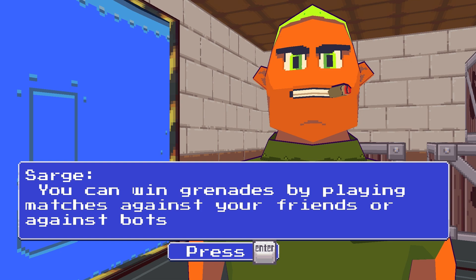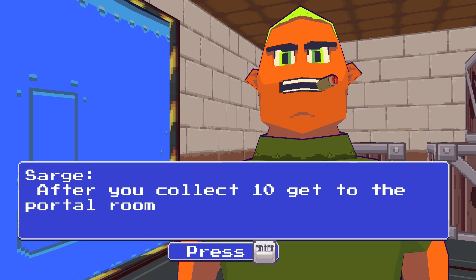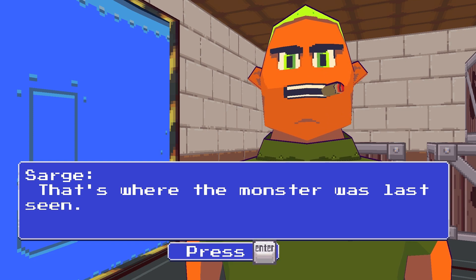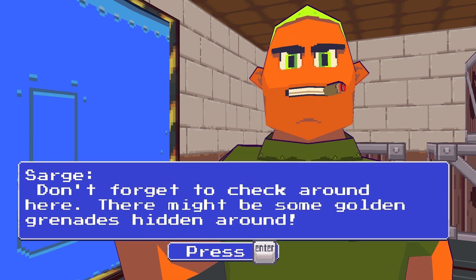Might be the hair colour. You can win grenades by playing matches against your friends or against bots. We don't have friends like me — well, you guys are my friends, but you guys never play games with me, so I'm kind of sad. Why don't you want to play the game with me? After you collect 10, get to the portal room — that's where the monster was last seen. Also, don't forget to check around here, there might be some golden grenades hidden around.